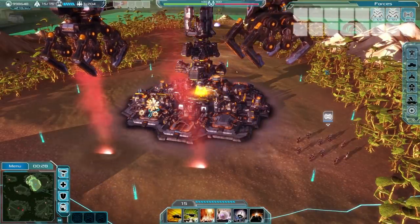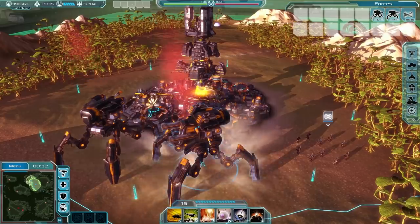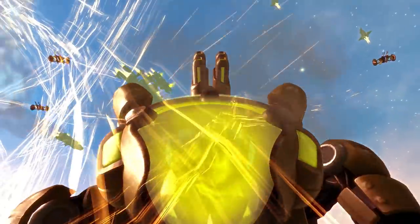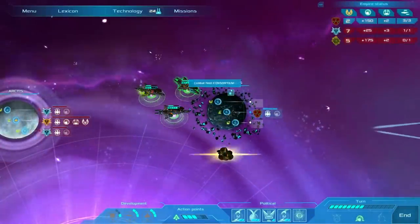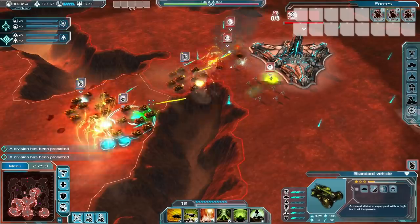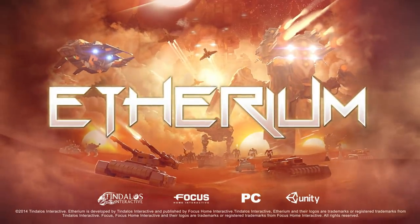Your savvy commanding skills can earn you some of the most advanced units in the game, allowing you to deploy the colossi of war — titanic killing machines prowling the planet's surface. With careful and efficient use of your resources and time both in space and on the battlefield, you'll soon dominate each of the six gestation planets and take control of the Ethereum, coming soon to PC.